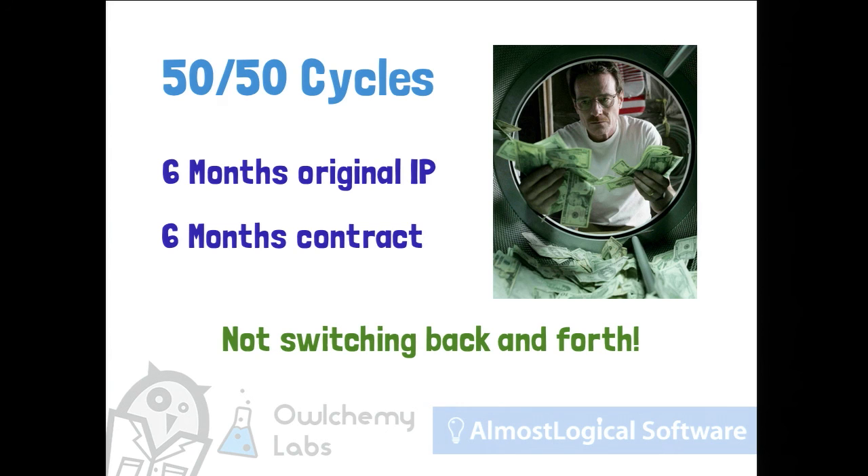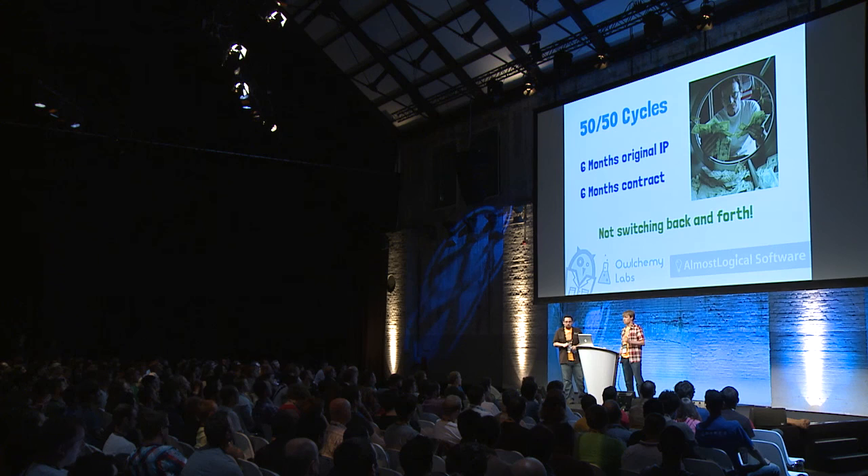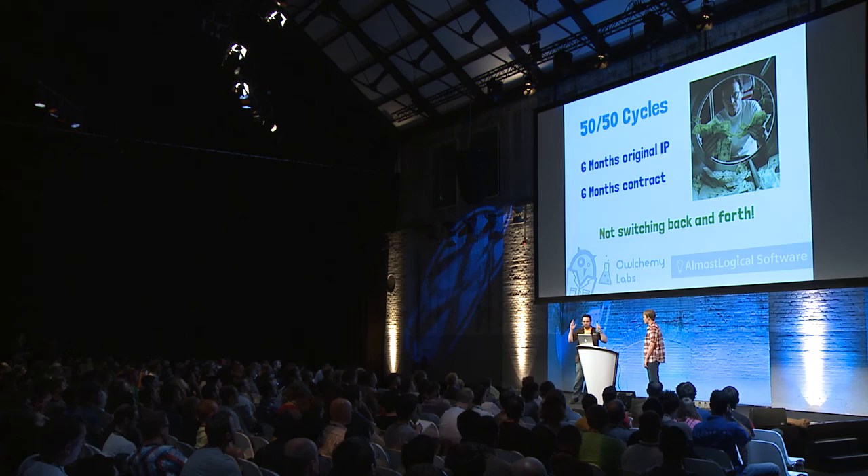We do six months of original IP followed by six months of contract work. What we see fail a lot is people working on original IP with contract work coming in, putting original IP on the back burner — because contract work is always money now, and original IP is money later. So it's easy to fall back on contract work and never get any original IP done. When we're working on original IP, we're on that, and once we're done, we move on to contract work. Also, splitting your time means no one is 100% focused on one thing, and the best creative juices come when you're working on a single title.